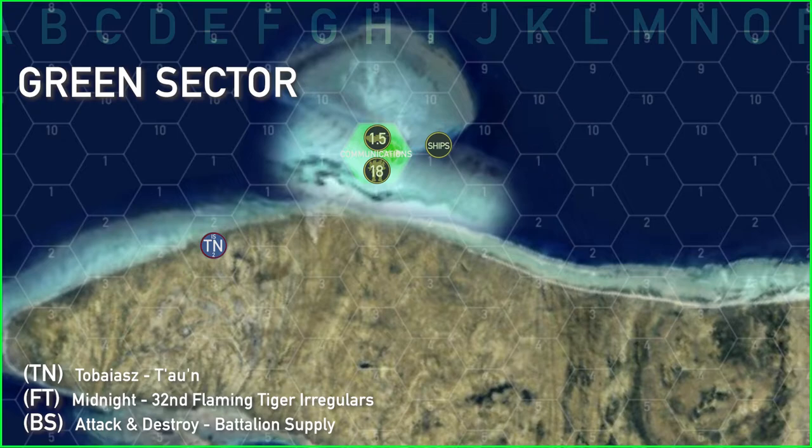In green sector, TN retreated south to place himself a good distance away from the 18 skulls of mobile units in the communications array. Shortly thereafter, FT and BS arrived with the dropship just outside of the range of the communications facility.